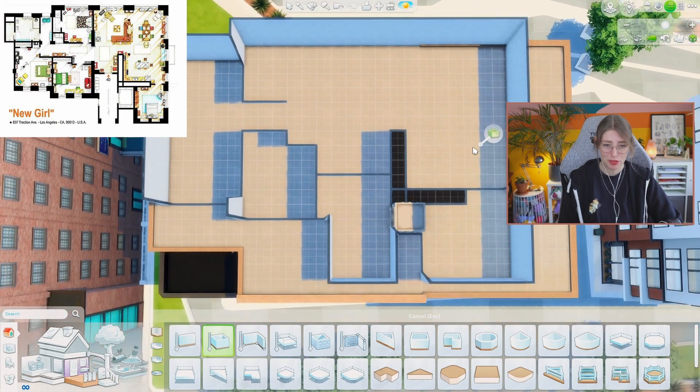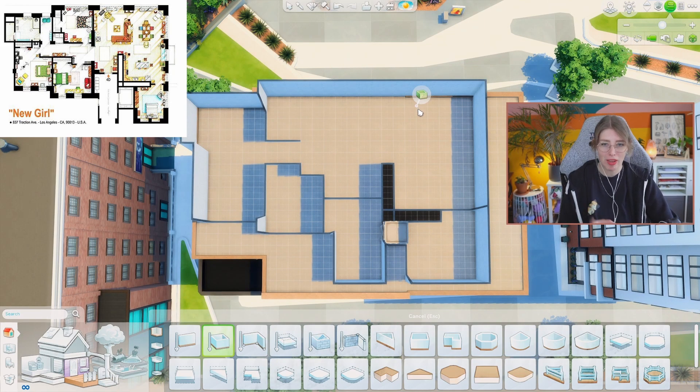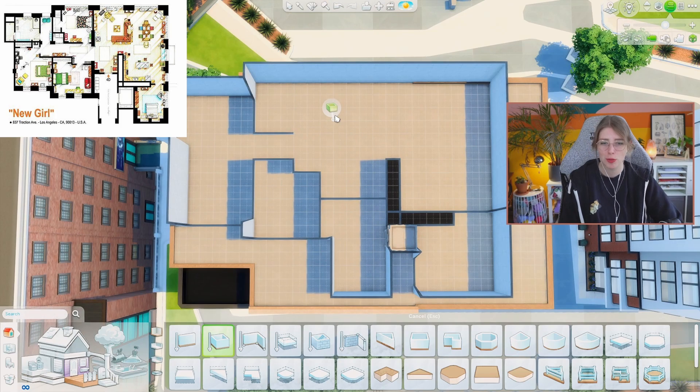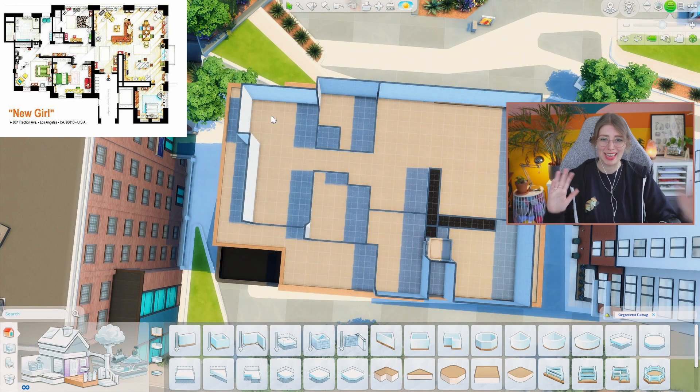I'm struggling a little bit with the floor plan. I got the basis in, but the measurements are always a challenge when recreating something real in The Sims. I'm going to place some filler furniture to really get the shapes and measurements right. For now I'm just trying to get the basic walls in and see if it starts to make sense even just a little. I needed to scoot everything over because I think I need more space width-wise.